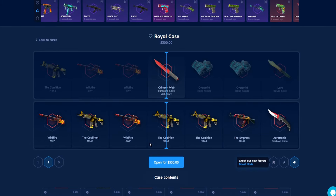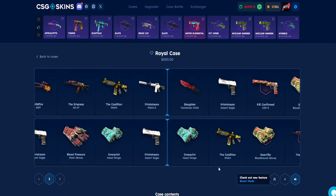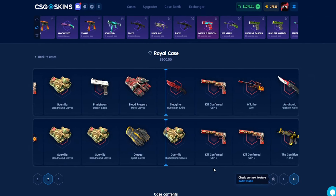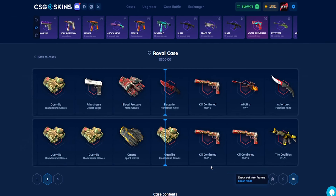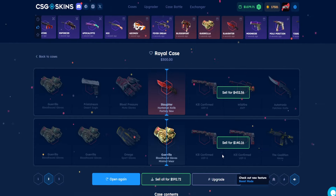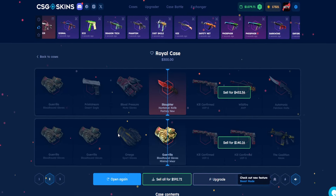Don't forget to use promo code SKY! Putting in $300 - and we get the Slaughter and a pair of gloves. This is looking really, really good! $592 from a $300 drop - get yourself on the site right now!